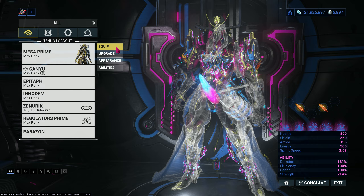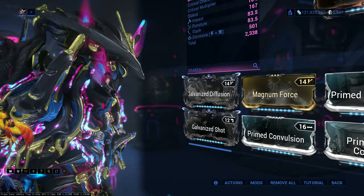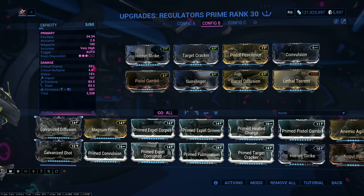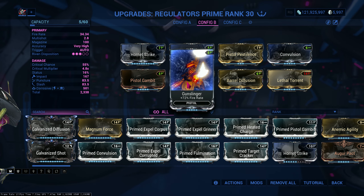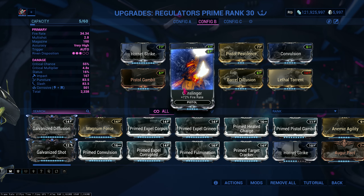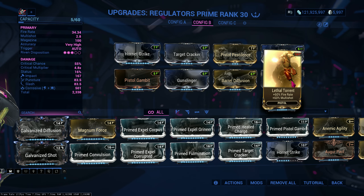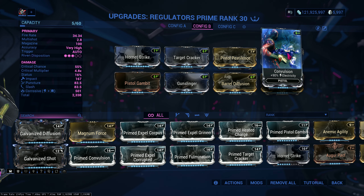For the guns: Furnace Strike for damage, Target Cracker and Pistol Gambit for crit chance and crit damage, Gunslinger for more fire rate because fire rate is really good, Barrel Diffusion for multishot, and Lethal Torrent for more fire rate and more multishot.